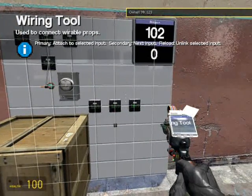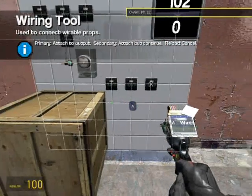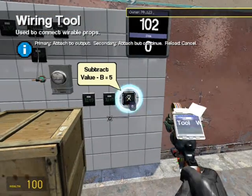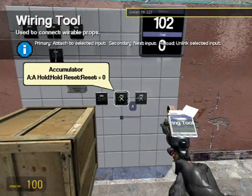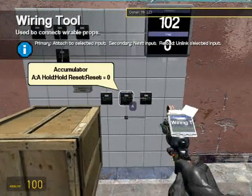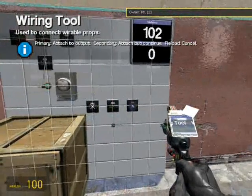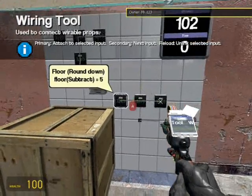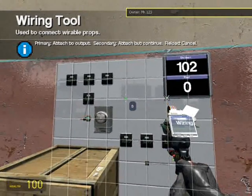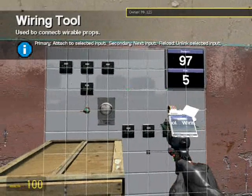Now let's wire up our timer. We need to subtract the value 5 by the accumulator — now it's 5, and as this runs that will go lower, setting our time. Now we're going to get rid of decimals again by using the other round down, attached to our subtract. Now it also has 5 — that's going to be our B value. Now it shows the time.